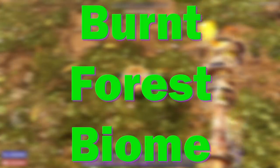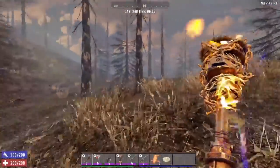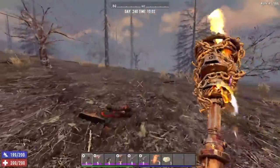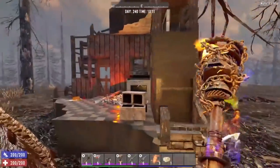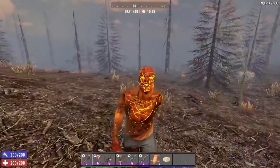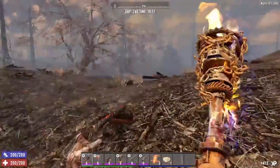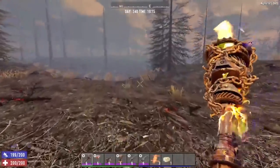The next biome we need to take a look at is the Burnt Forest, and this biome is definitely aptly named. Everywhere you look, all you see is a desolate and scorched landscape. Just by stepping foot in this biome, it is obvious that a massive fire swept through the entire region. The trees are burnt to a crisp, there is hardly any vegetation on the ground, and there are cinder piles everywhere. You will also come across several burnt-out buildings — or the remains of buildings. Even the zombies are completely scorched. Most of the random zombie spawns in this biome are going to be burnt zombies or crawler zombies, though zombie dogs can also spawn here.